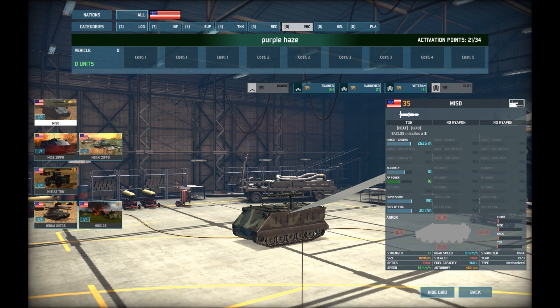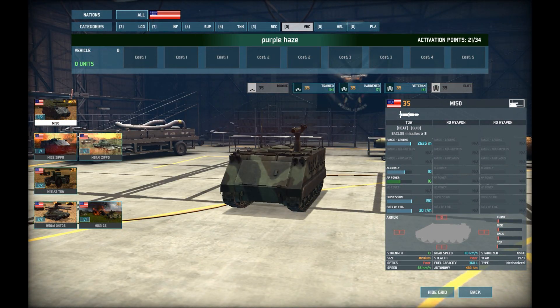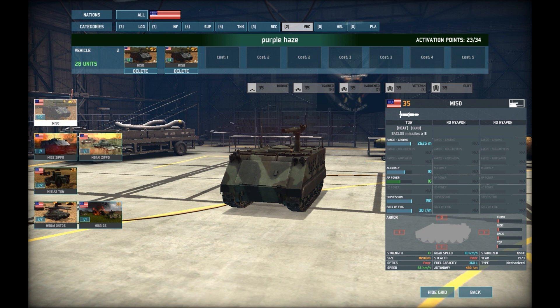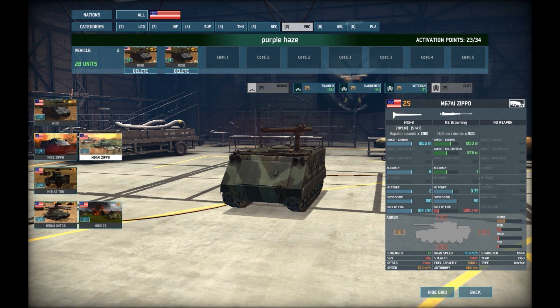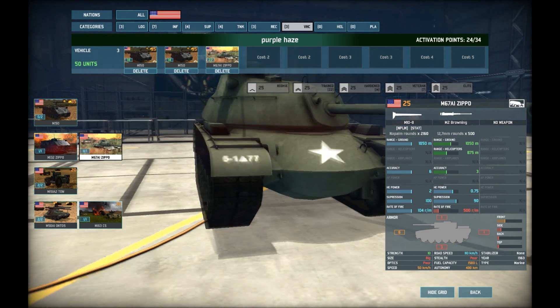Vehicles is where this deck really comes into its own. The M150s — I love them. You get 14 in each card and I put two cards in, so that's 28 of them. They've got 2625 range, 10 accuracy, and 16 AP, and they only cost 35 points. You can spam them everywhere in tree lines and they'll take down tanks quickly — even some of the higher-tier Russian tanks.